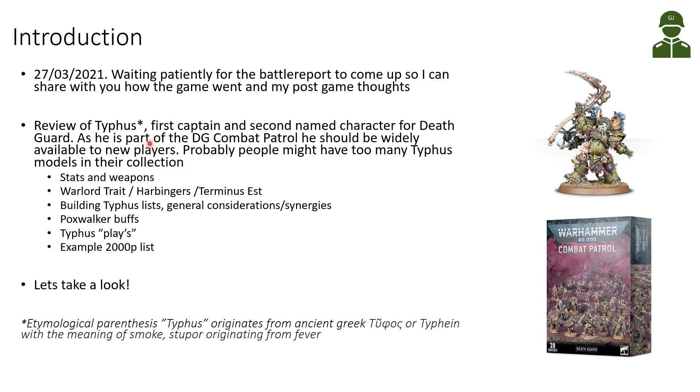As Typhus is now part of the Combat Patrol box, he should be widely available to new players, and some people might even have too many Typhus models in their collection. As a named character, you can't use more than one, so if you have several, you could think of making one a Death Shroud Terminator or a Lord of Contagion or something like this.